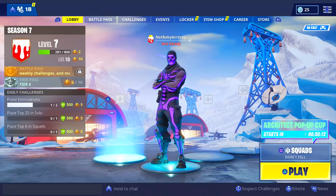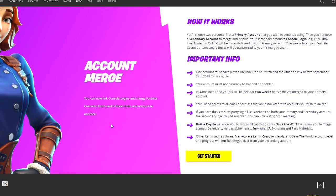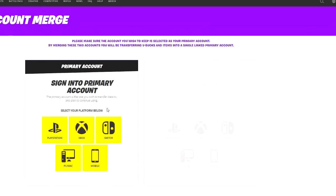Now let's get into the brand new account merging feature in Fortnite Battle Royale. As you can see on the screen right now, here it is — the account merge feature. You can now link console logins and merge Fortnite cosmetic items and V-Bucks from one account to another. You choose two accounts, log in with a primary account and then your secondary account, and pretty much all of the skins and V-Bucks from your secondary account go straight to the primary account, which is pretty cool.